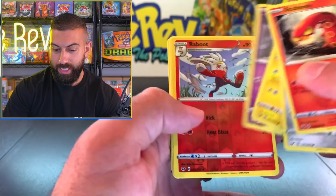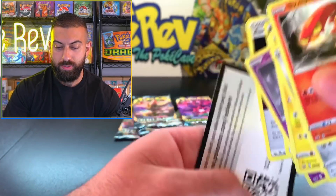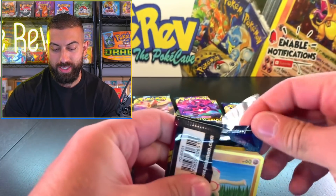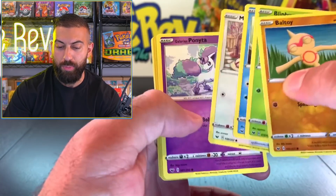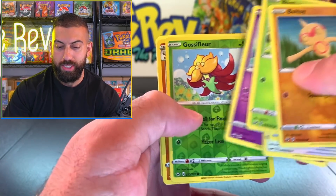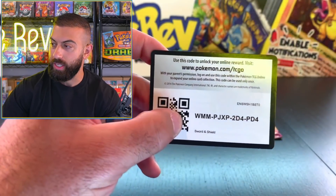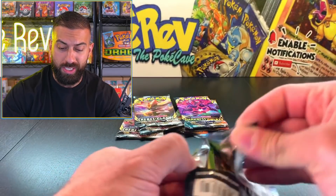Pikachu, Maractus the Cactus, Roboto, Crushing Hammer - that's kind of going back a little bit. It's been a while since Sword and Shield Base was released. Baltoy, Sabo, Mincino, Ponyta, and we got a Sandaconda. Let's do one more Sword and Shield Base before we move into the other packs.